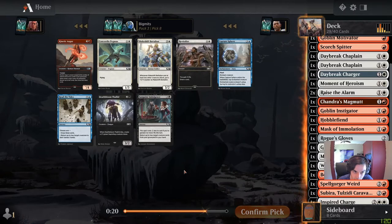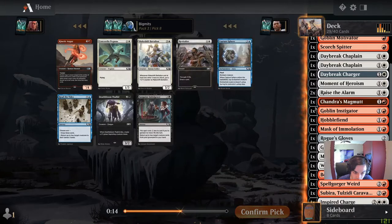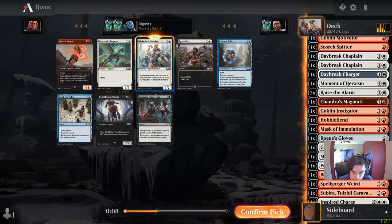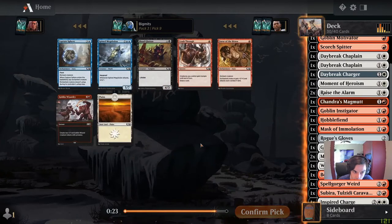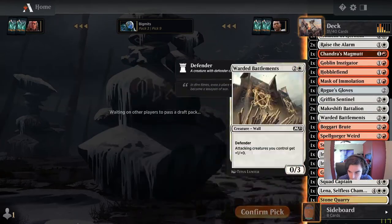We're going to get a Pegasus. Revitalize. Genetic Augur is a four drop, but we only have five instants so it's probably not worth taking. Take another Battalion I guess. Furor of the Bitten — I think we'll take that now. I'll have to make some cuts, no doubt.